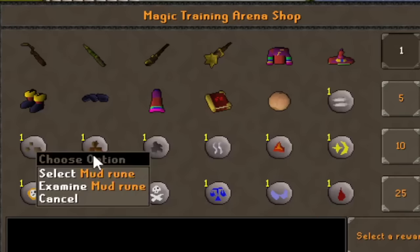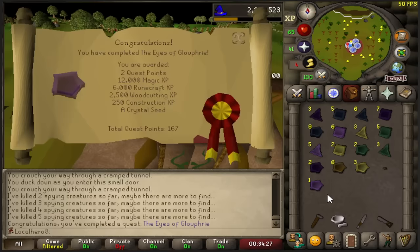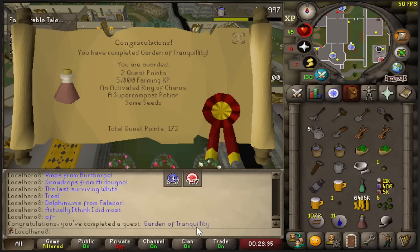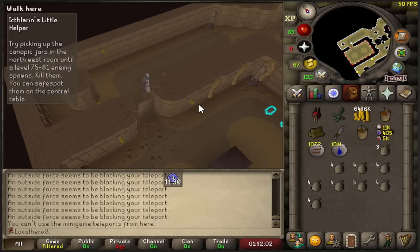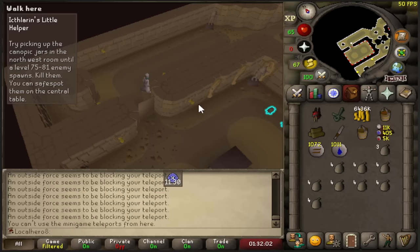The indignity of MTA for one mud rune — my man. I can't even one-spec a barbarian. So this is Ithell's little helper — I went in here and you can't leave at all. I was literally stuck here thinking about what I should do, so I started DMing. I don't think you can even exit the door. Guys, I messed up.